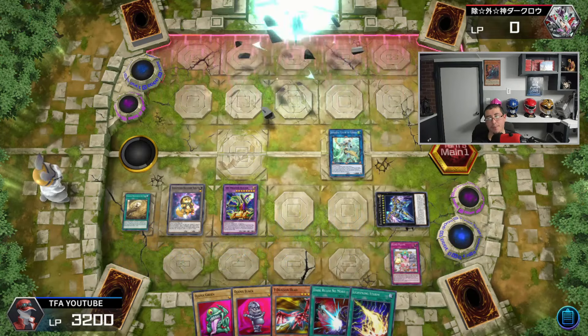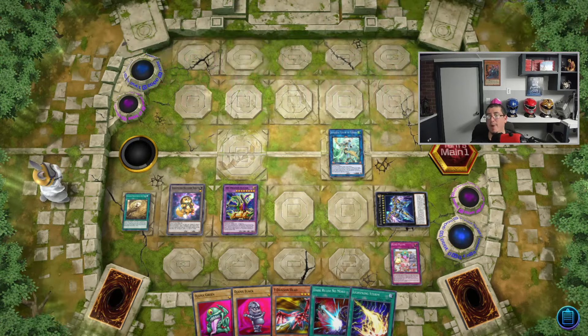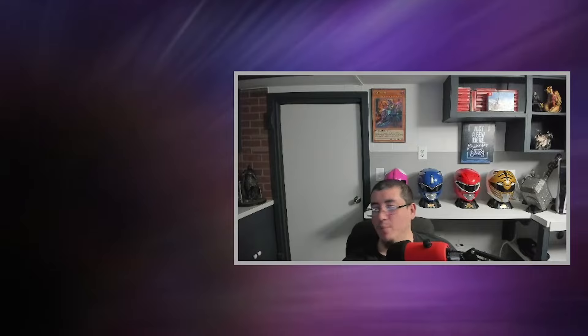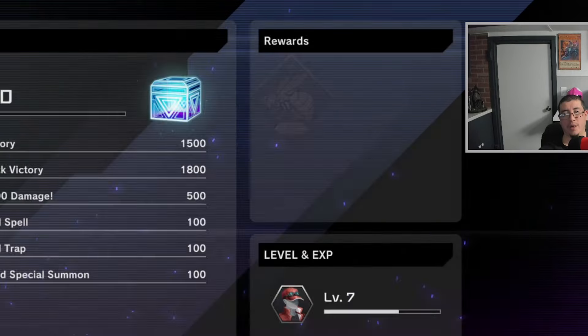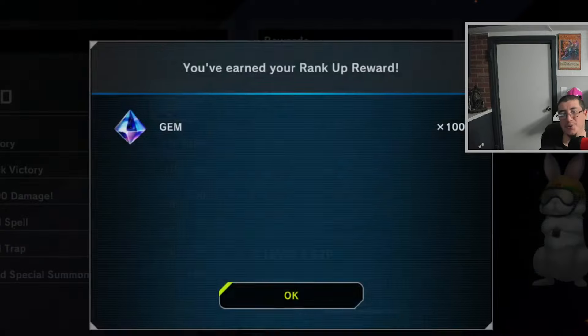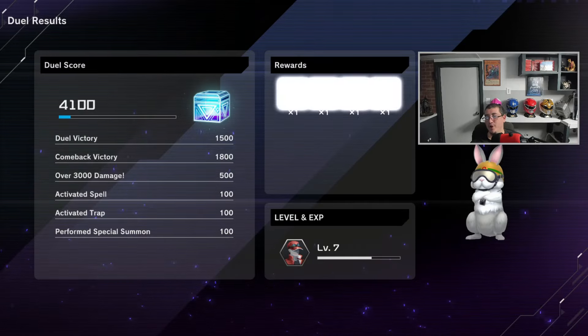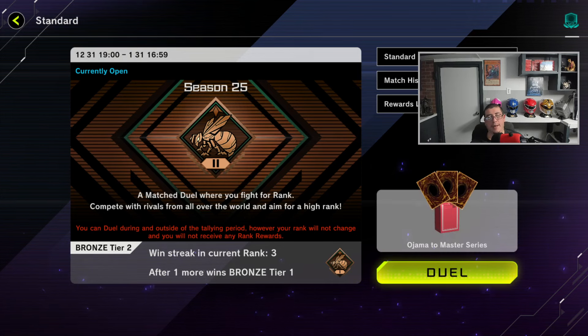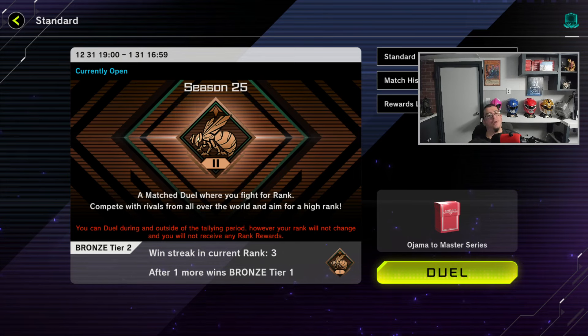Our hero TFA seems to be enjoying the nice relaxing environment of a no-sweat zone, but that will soon change as he climbs the ladder. As the ranks get bigger and Ojamas get smaller, will he be able to adjust to the challenges ahead? With him soon leaving bronze behind and getting into the silver ranks, the final anomaly will soon face real challenges ahead. Will he be able to overcome?